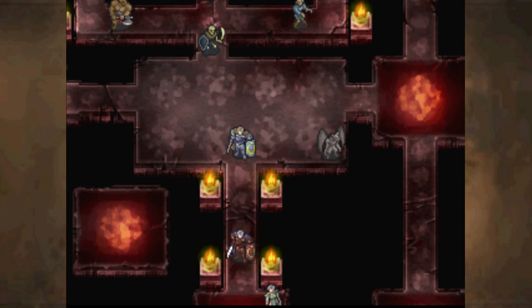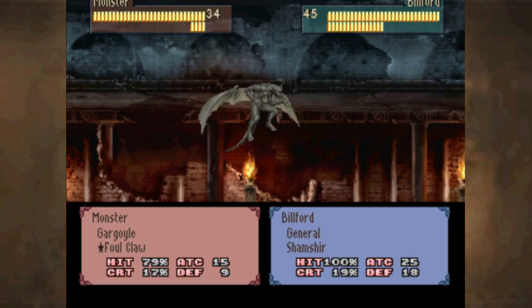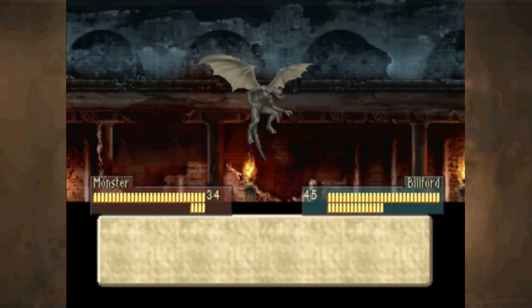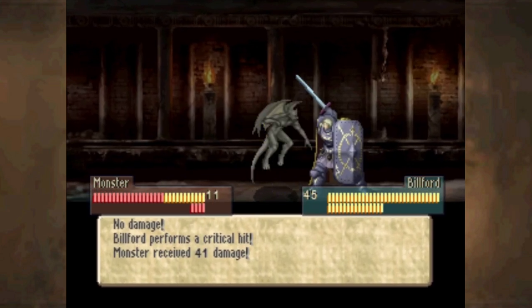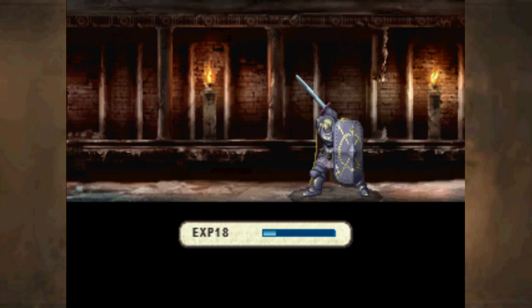Luna feels like the main way to deal with these guys. Even though their attack power is kind of low, it's still high enough that mages are in danger, so you probably don't want to just put someone like Alicia there. This is about when we start seeing crits from gargoyles becoming threatening — and then Billford immediately crits.